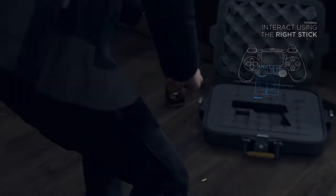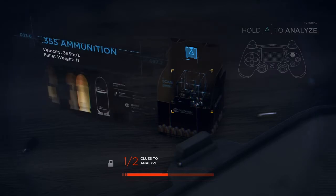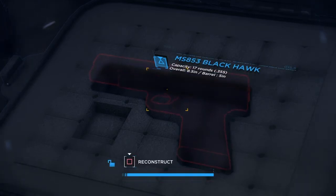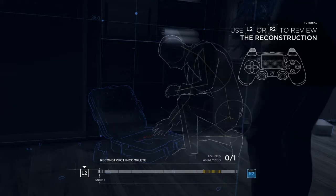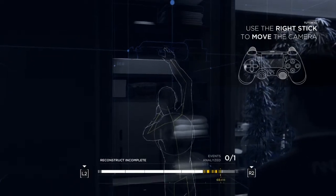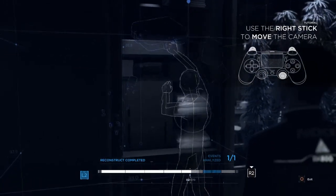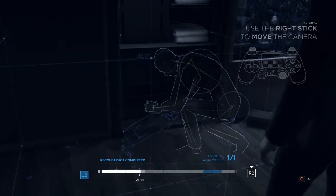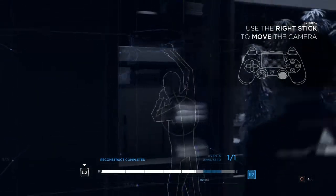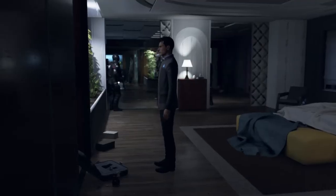I saw something over here. This definitely looks like a murder - there's guns and a gun case. Reconstruct - oh, that's cool! So he... is playing forward or backward? I can analyze the parts. He pulled it down, knocking over a ton of other stuff - very clumsily - and he opens up the gun case and picks it up. What did he do before that? That's cool how you can look at this stuff.